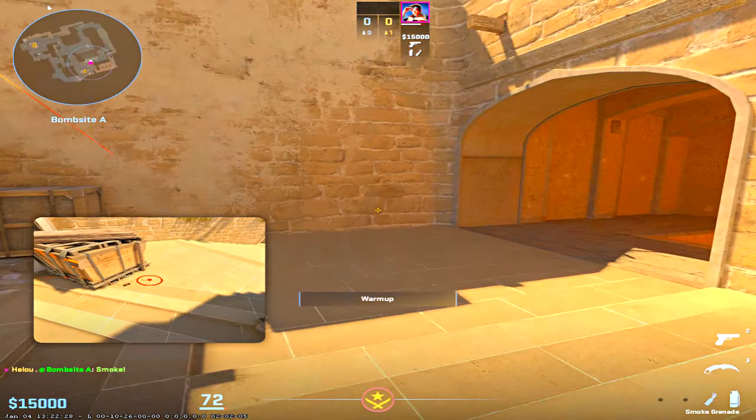Now here are the basic B-execute smokes — I think everyone knows them by now — for window and door. Now post-plant, there's some really good utility that you can throw. Aim in the middle of this room and just jump throw. It used to be pixel-perfect in CSGO but now it just lands like this. Another good thing to know is that you can throw stuff through this roof, doing both molotovs and smokes.